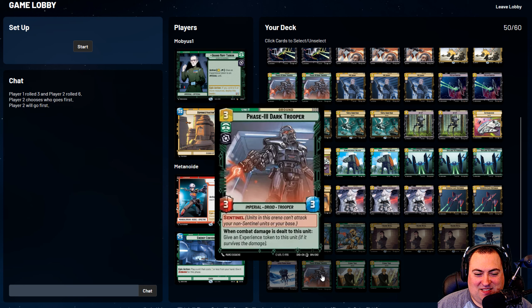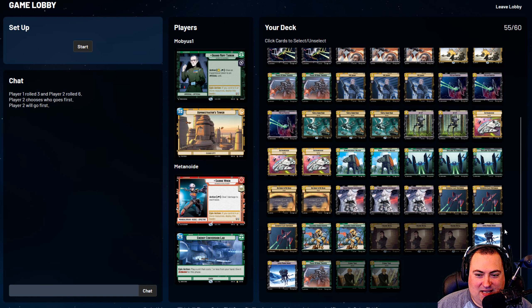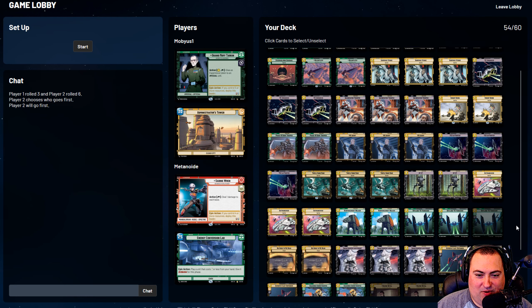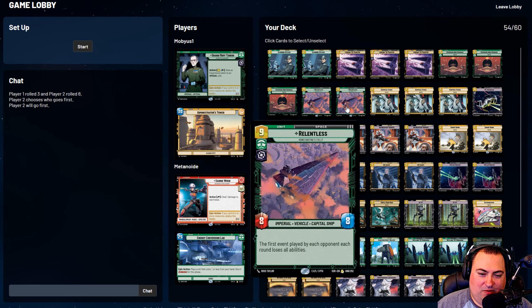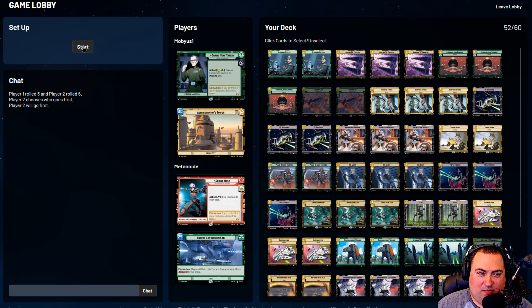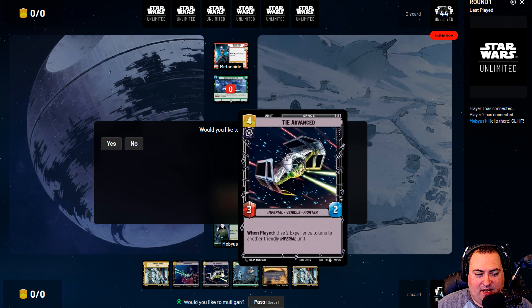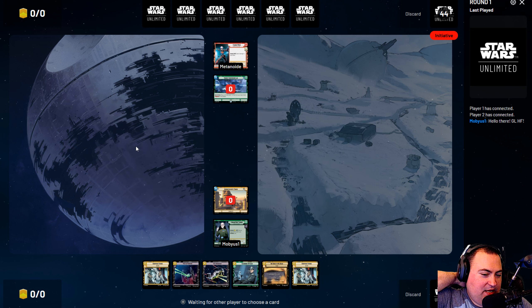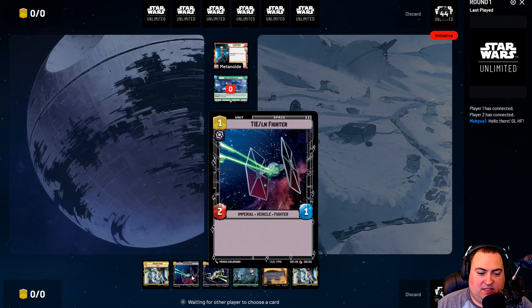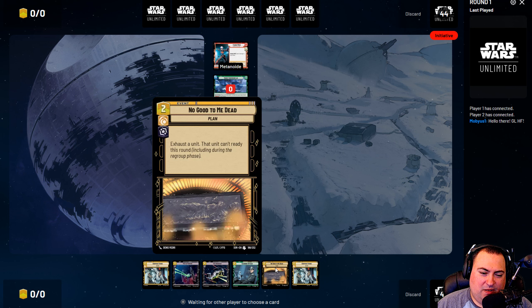We're up against Green Sabine, so we're going to slot in some of those ground units I was talking about earlier. The Outland TIE can probably go, and I don't think the Relentlesses are going to be much help either. Our opening hand has a Scanning Officer and a TIE Fighter. We're going to try to overload space with the TIE Fighter — we'll play it and buff it with Tarkin.